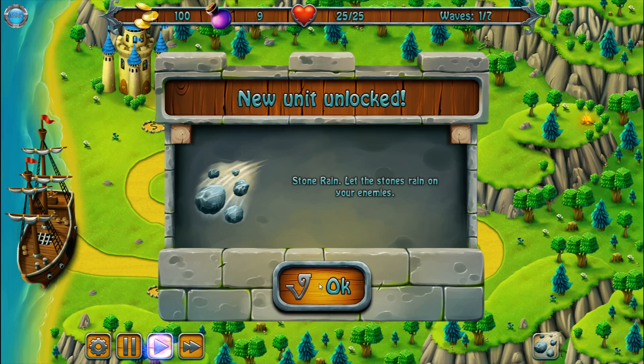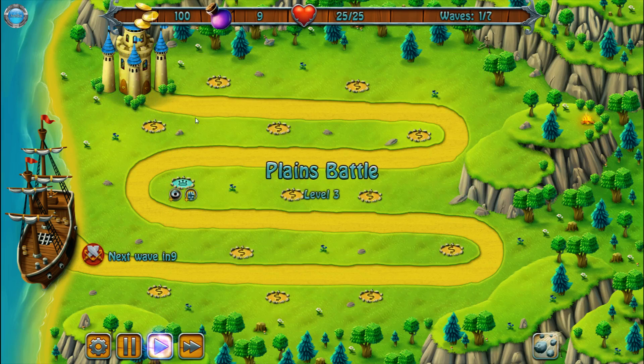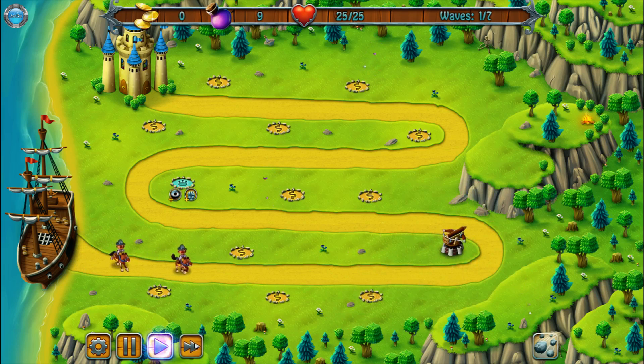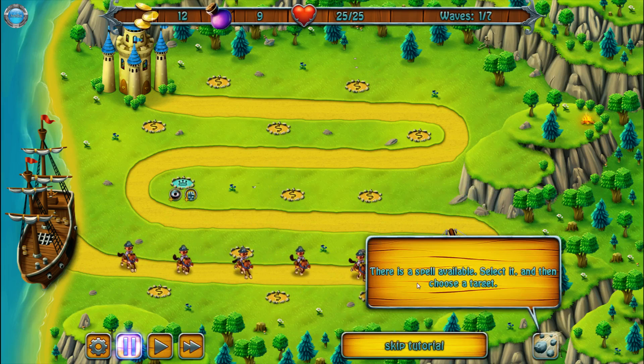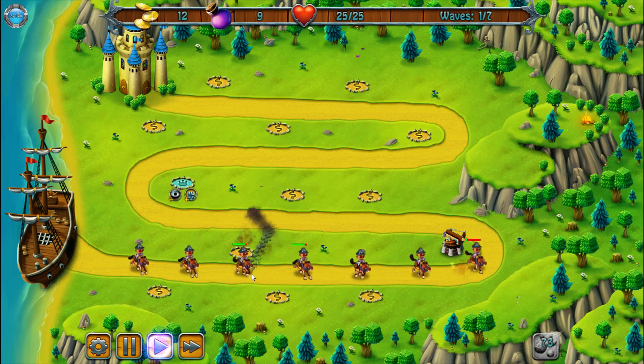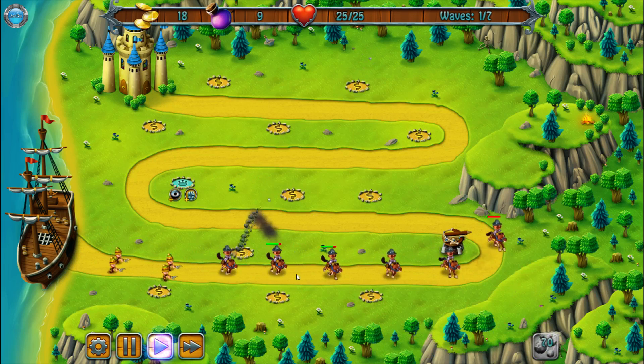Stone rain — let the stones rain on your enemies! Oh, I like this. Why is it coming from down there? I only have one — that's probably a bad idea. Let's not pay for that. There's a spell available — select and choose a target. Can you move the tutorial away? I've seen that same effect before. Wow, this barely does anything.